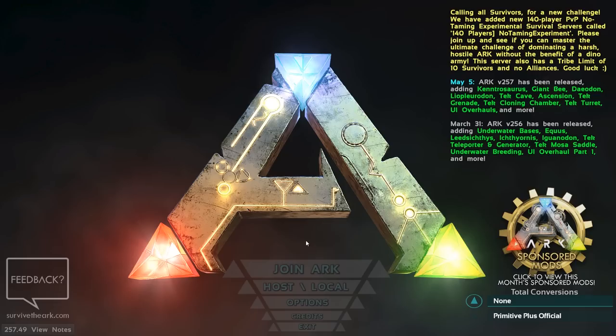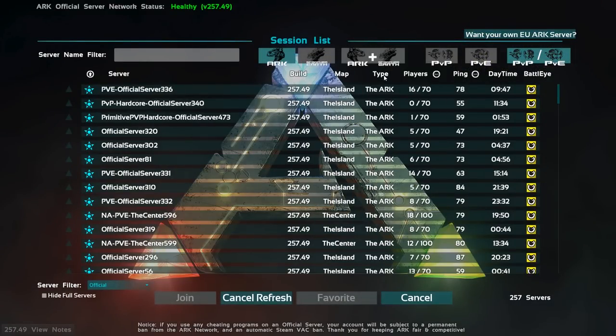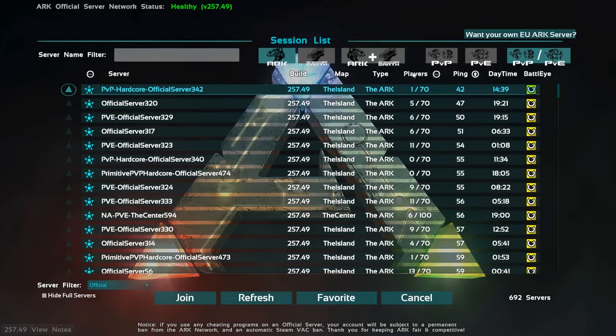If you want to play multiplayer, one of the easiest ways is to jump on here and pick a server. You need to decide if you want PvP, PvE, Hardcore, or Scorched Earth PvP/PvE. If you want PvP, sort by ping — this will tell you which servers are closest to your current location for the best speed. Then find which server has the right player count, jump on it, and have fun.